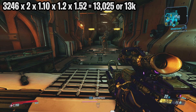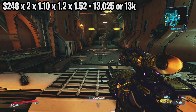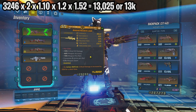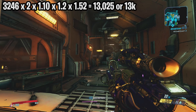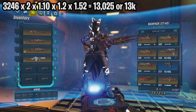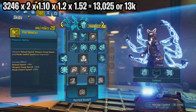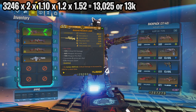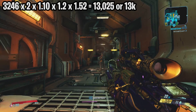Let's put this formula to the test. We take 3246, multiply by 2, then by 1.1 for the weapon card crit, then by 1.2 for the sniper rifle bonus. Finally, we apply all additive bonuses — in this case a total of 52%: 27% from Transcend and 25% from the anointment — so we multiply by 1.52. The final outcome is 13,025, which the game rounds to 13k, exactly as shown.